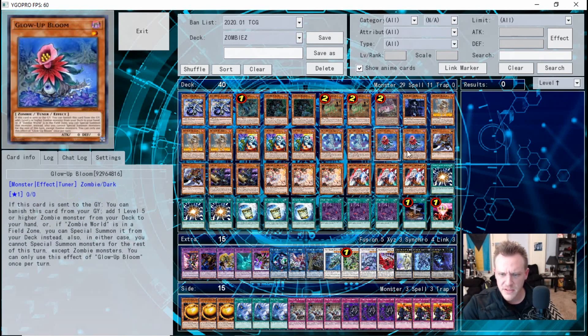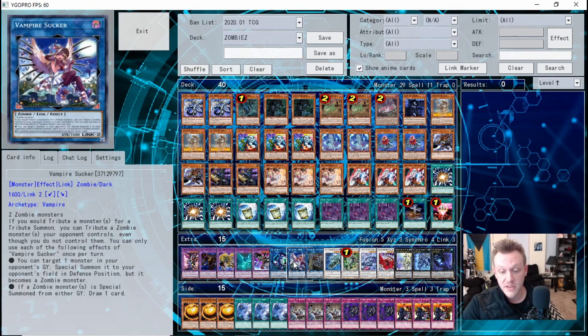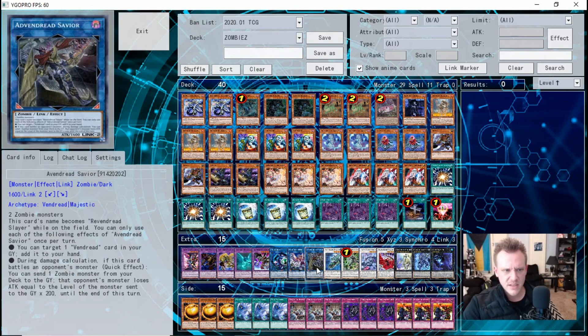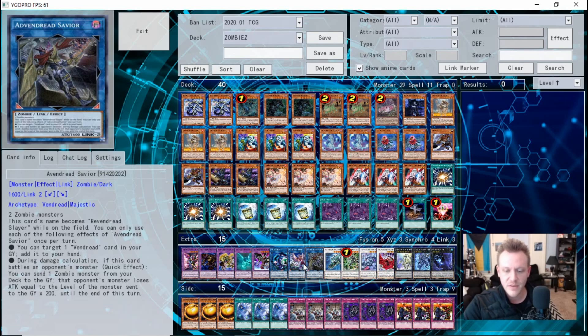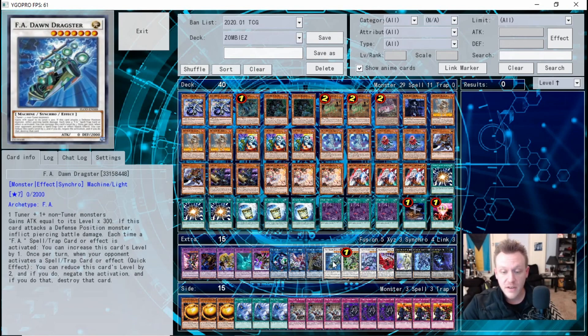One copy of Link Reroll — just to send Glow-Up Bloom to the graveyard so you can activate its effect. One copy of Vampire Sucker — part of your first-turn play: get Uni-Zombie to dump and get Balderac on board, link off into Vampire Sucker, and during your opponent's standby phase Balderac special summons and while Sucker is on the field you draw a card. The Avenger at Savior can send a zombie from the deck to the graveyard during damage calculation and weakens the battling monster by that zombie's level.